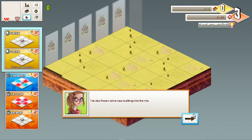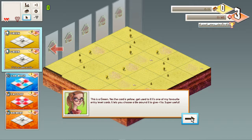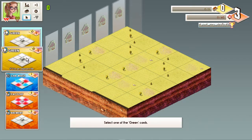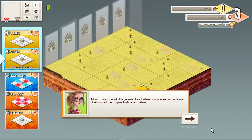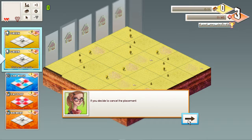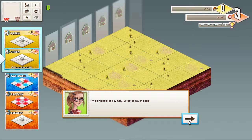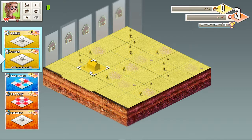We've also thrown some new buildings into the mix. This is a green card — it lets you choose a tile around it to give plus one to. Super useful! All you have to do with the green is place it where you want, then select where you want the bonus to go. You need to develop the land without running out of lives. The column target is now set. I can do this myself!